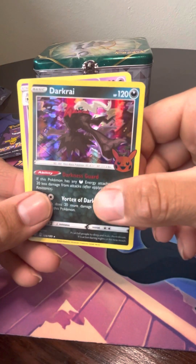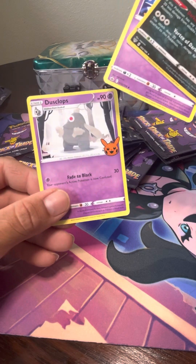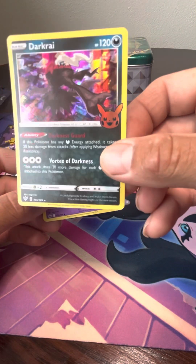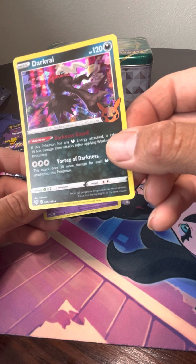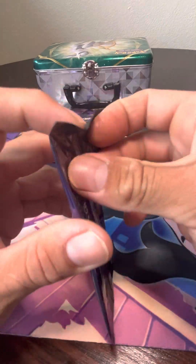Ooh, Darkrai! Hatterene, Hatterene, and Dusclops. This Darkrai is pretty cool — it's like the one from the tins. I think this might be the exact same one if anything, just with the Pikachu.